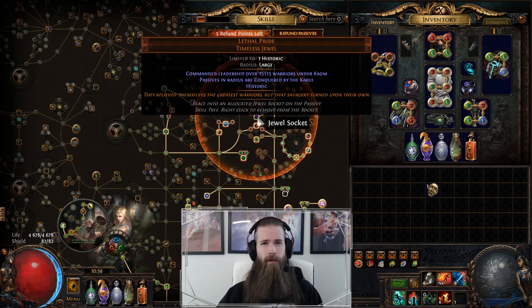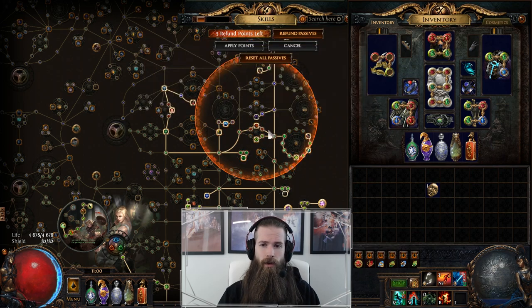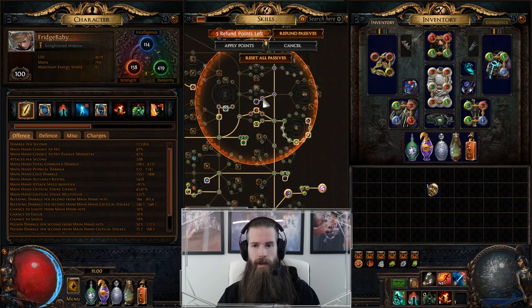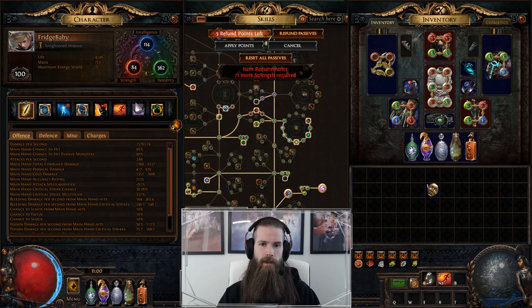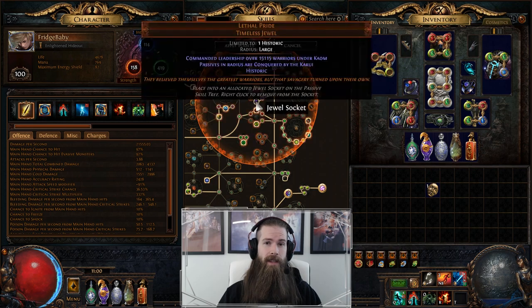It seems very complex at first glance, but once you understand the mechanic it is very simple. There are thousands of variations and it is a really really powerful jewel, just like the other timeless jewels. For my Frostblades Raider this one is incredibly strong. It also helps you a lot to reach your strength cap — if you look at how much strength I would get from this one, you'll see that it gives me 70 extra strength.